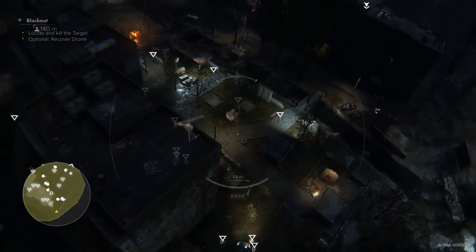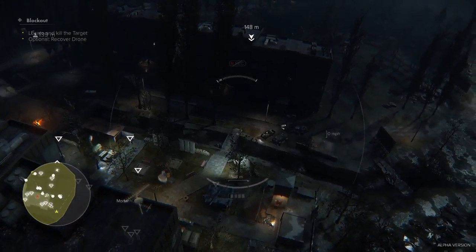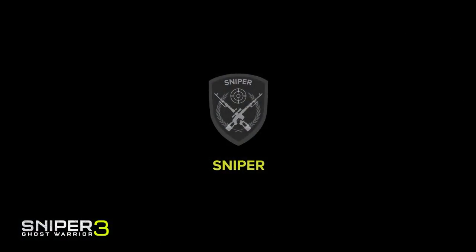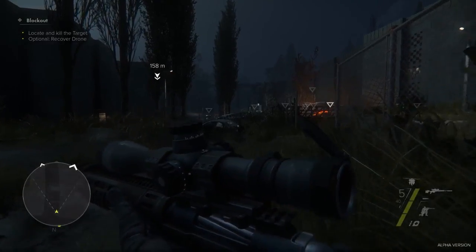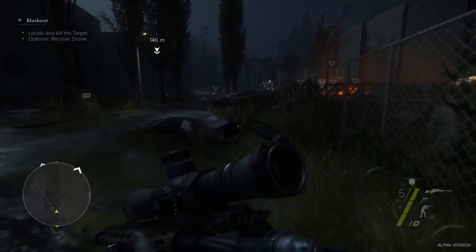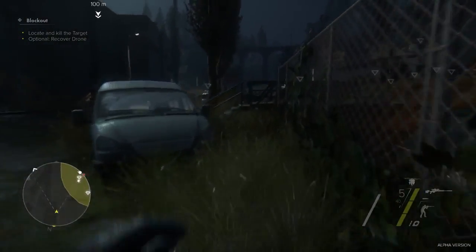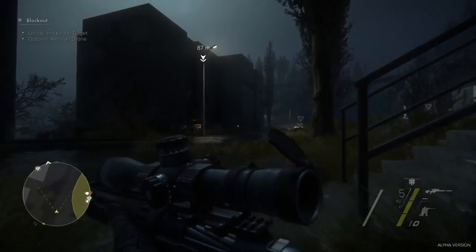When we've gathered all the necessary intel on the location, it's time to move in. First, we'll use the sniper approach. This means evading the enemy from a distance and finding a good spot to take the shot. The building opposite the heavily guarded outpost looks like a prime location to set up a sniping position.